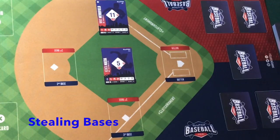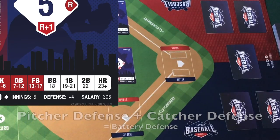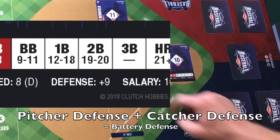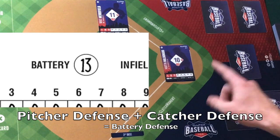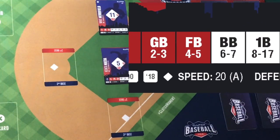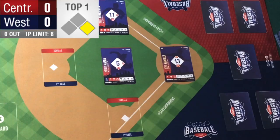Stealing bases is pretty easy to understand in this game. You're going to use the defensive battery, which is the pitcher and the catcher's defensive rating — for this team that's a 13 — and you're going to use their defense against the base runner's speed. So at any given time during an at-bat, the base runner can choose to steal a base.